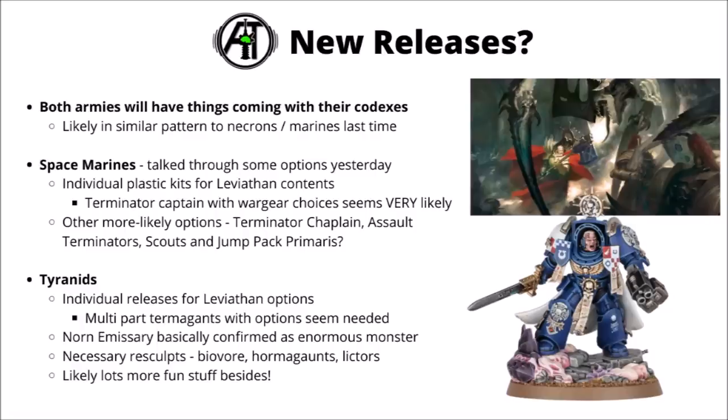Games Workshop has all but confirmed the Norn Emissary, having it featured prominently in the lore on the Battle of Sanctum and giving us this picture of it. I'd guess it's probably going to be a Titanic Tyranid, though it could still be something Hive Tyrant size I suppose. Otherwise, I'd be frankly amazed if they didn't update things like the standard BioVore and Lictors, which are in Finecast and are really cool models. I feel it's very likely they'd redo Hormagaunts as well, seeing as their models fall over a bit. Genestealers I'm absolutely certain will get an update at some point, and a Tyranid kill team for Genestealers would be very cool indeed.